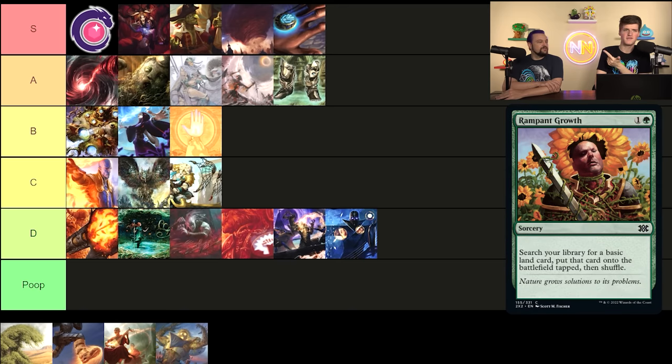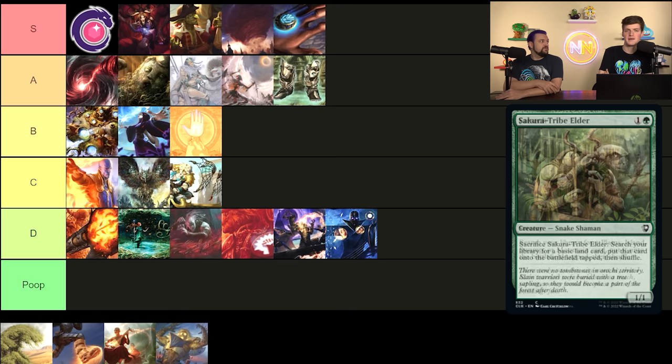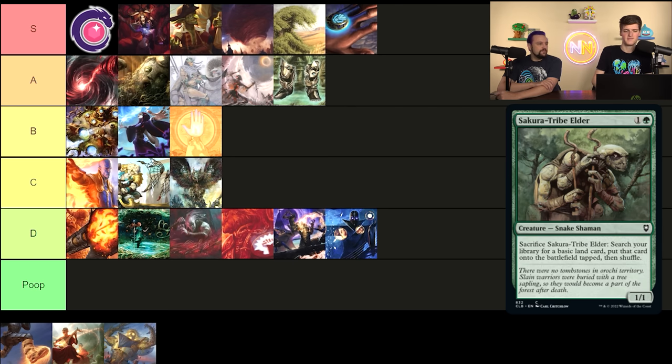Two-mana land ramp — Three Visits, Nature's Lore, Farseek, Skyshroud Claim, and everything else that costs two mana and ramps a land into play. This whole list should honestly just be two-mana ramp spells and two-mana rocks. This is easy S tier — just as good as the rocks, and green decks don't need rocks because they have two-mana ramp. They hold green decks together and are actually above the rocks in power level.